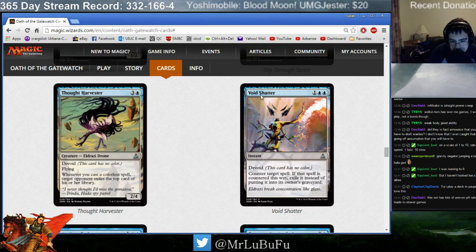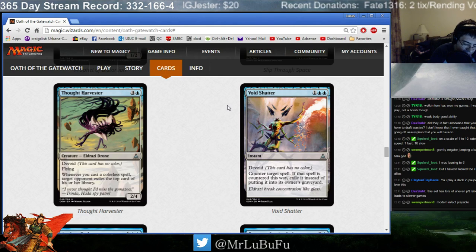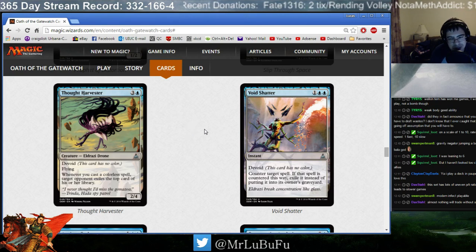Void Shatter is Cancel. I don't care about the other ability — it's Cancel. I like Cancel more in Sealed than I do in Draft, but as some people have seen from the power of '3 mana counter target spell unless they pay 4,' the effect is pretty powerful. I think Void Shatter is okay. Don't play twelve copies of it in your deck — counterspells aren't as great in limited as they are in constructed — but cancel with a little upside is certainly limited playable.